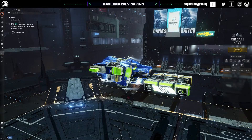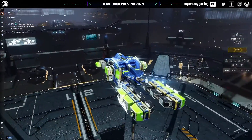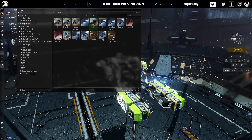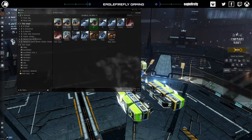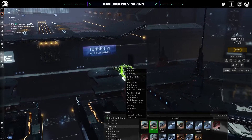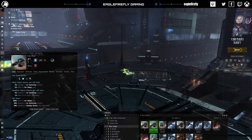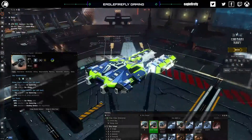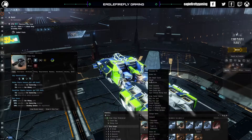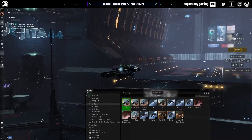So this is the venture. It looks a little bit different because I have the radioactive skin on it. There are three different models of venture, so to speak — they're not quite ventures, but they're different. You have the venture, then you have the endurance, which is an upgraded version. It has different bonuses, and you can also fit a cloak and go into more dangerous space. The other one is the prospect, which also has different types of bonuses.